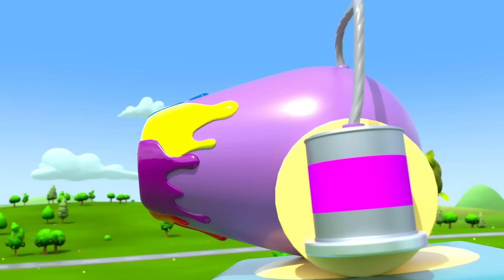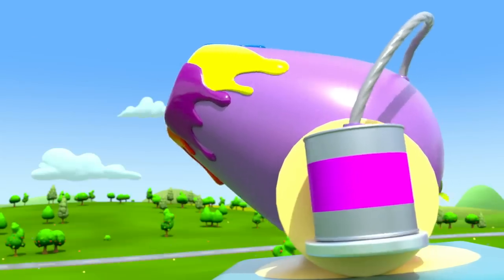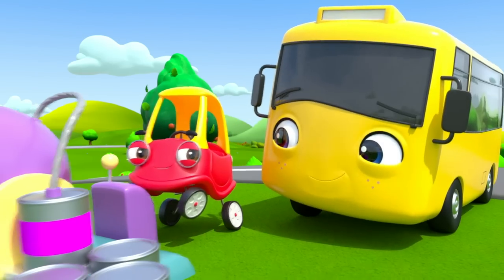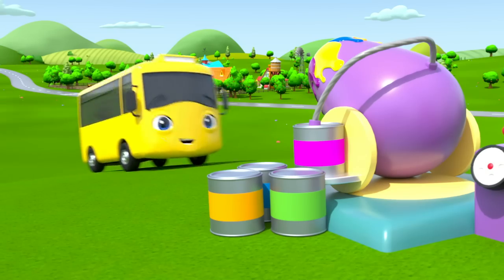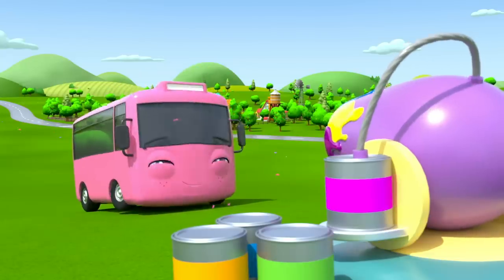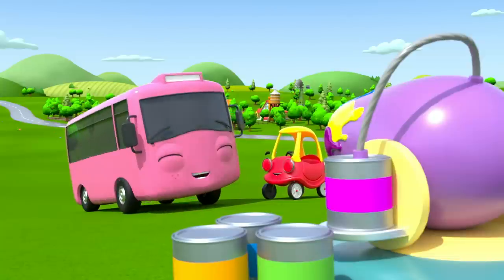This lever aims the cannon, and this button shoots some paint. Whoa! They turned the green tree purple! Amazing! Now Buster wants to change color. Cozy aims the cannon — hooray! Buster is now pink! Coloring things is so much fun!